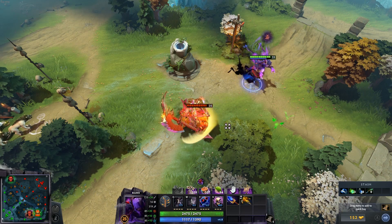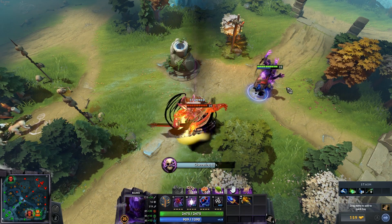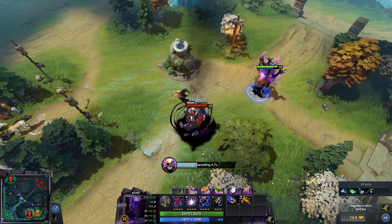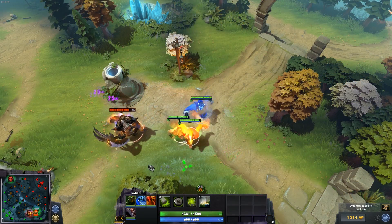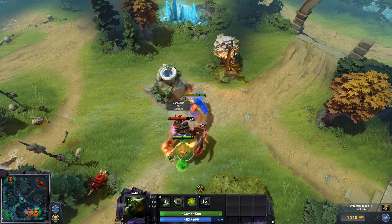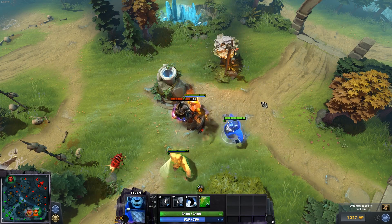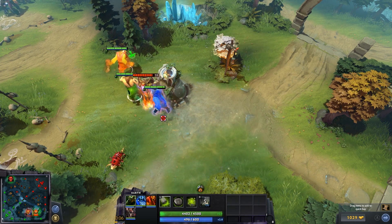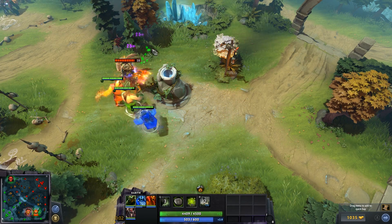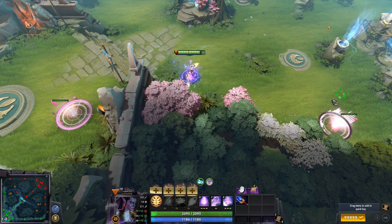Bane's Aghs was already decent for core Bane, so if you're going to play core Bane I think the Aghs is actually probably one of the best pickups, especially now that the animation is much better. This allows you to get a lot more ultimates off and in general have a better time as a core Bane. Brewmaster's Aghs now gives all the previous benefits plus 100 movement speed to the brewlings, which lets you get key tornadoes and boulders off and stay on top of units — a really nice buff and one of the better Aghs changes.